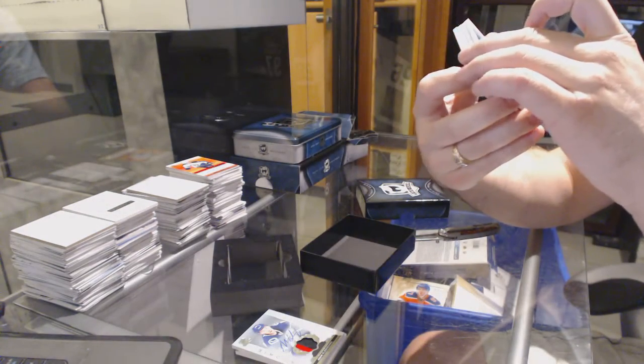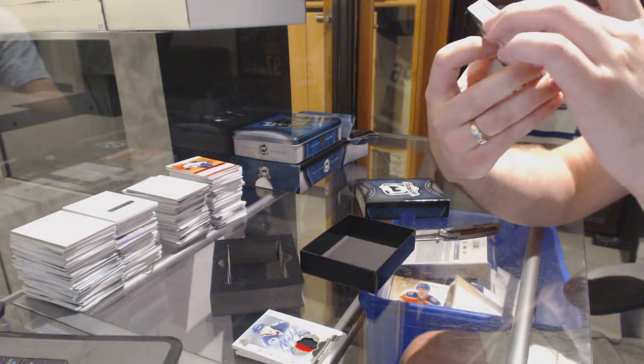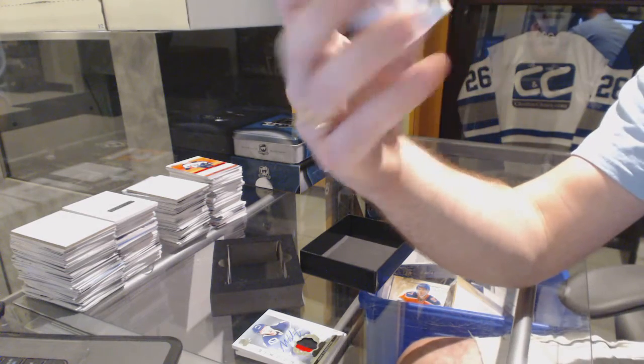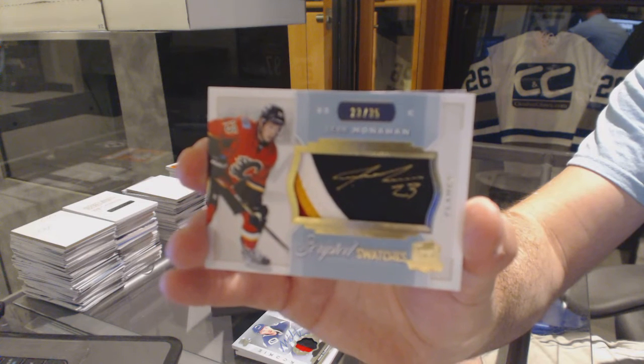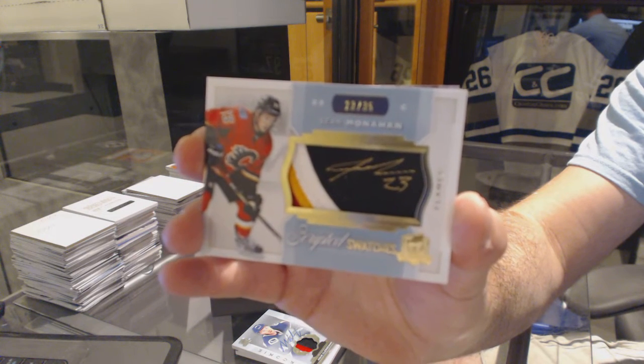We've got Descriptive Swatches out of 35 for the Calgary Flames — Sean Monaghan. Nice patch, too.